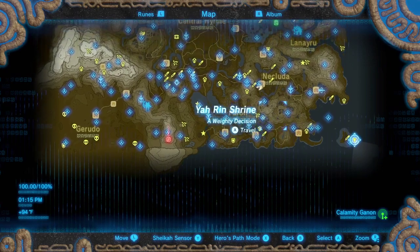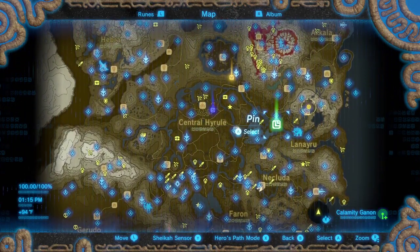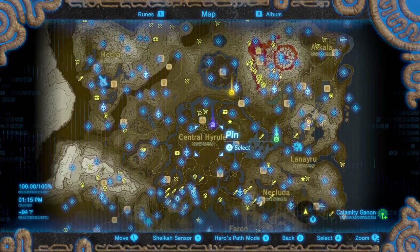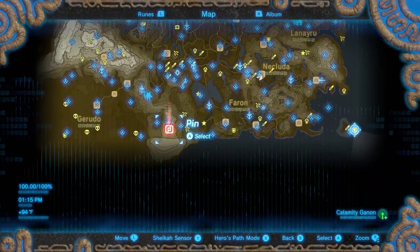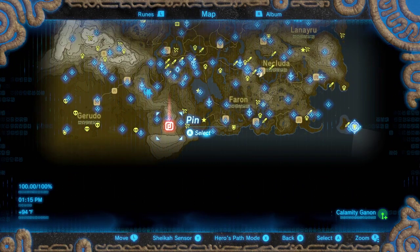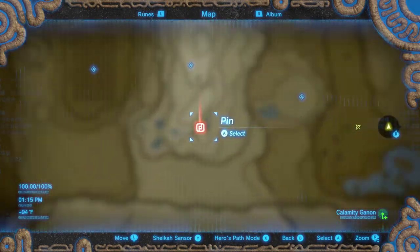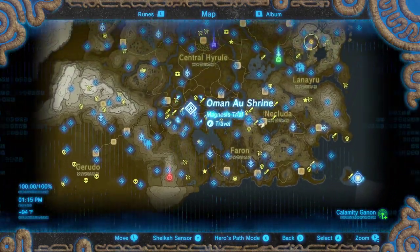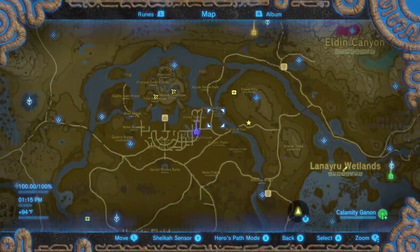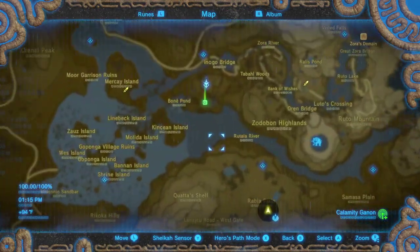Now go to any one of these markers — these waypoints I have on my map — teleport to one and walk over to it, and I will show you what you do next. This will vary depending on what location you choose, but the concept is the same.